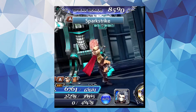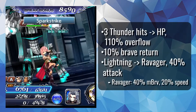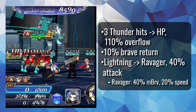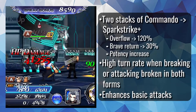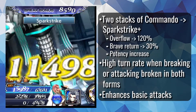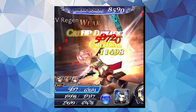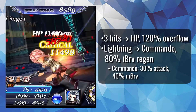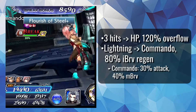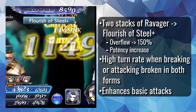Her skill 1 is Spark Strike, a 3-hit Thunder HP attack with 10% Brave Return. Using it grants Ravager and a generic attack buff. At 2 stacks of Commando, this is improved to Spark Strike Plus, which has higher strength, Brave Return, and overflow. Her skill 2 is Flourish of Steel, also a 3-hit HP attack, but without an element, trading the Brave Return for higher overflow. This one grants Commando and a generic regen buff, and at 2 stacks of Ravager, it's improved to Flourish of Steel+, with higher strength and overflow.